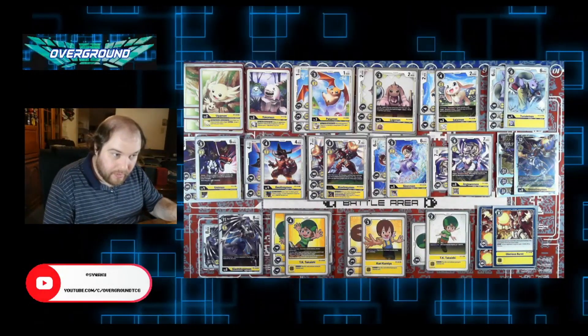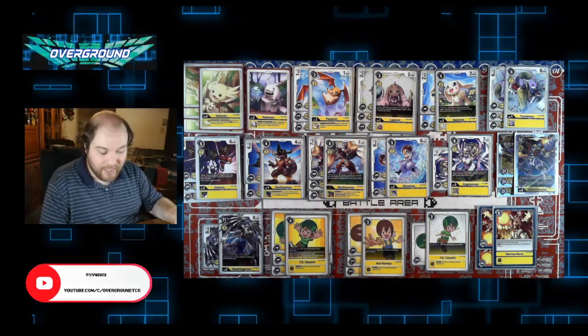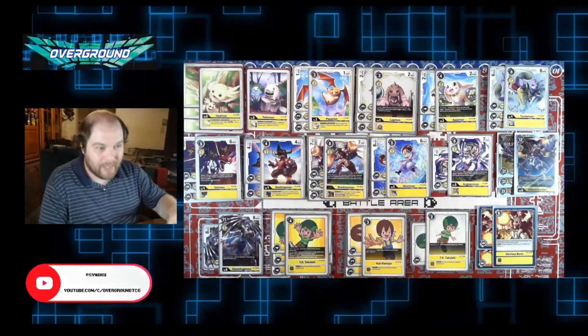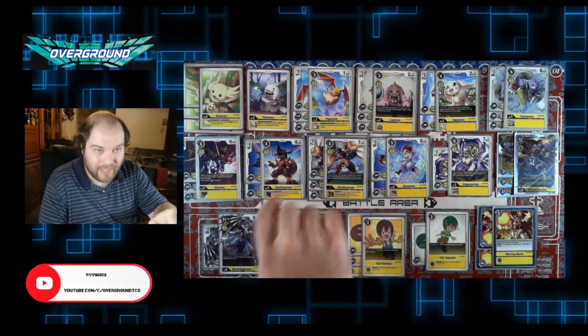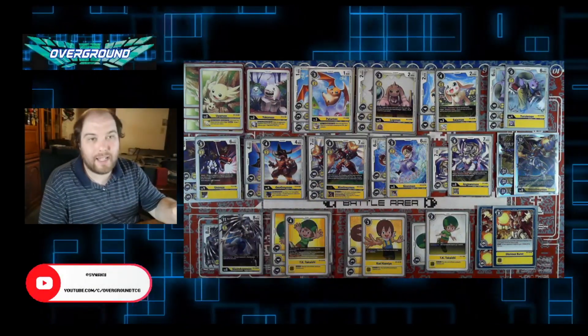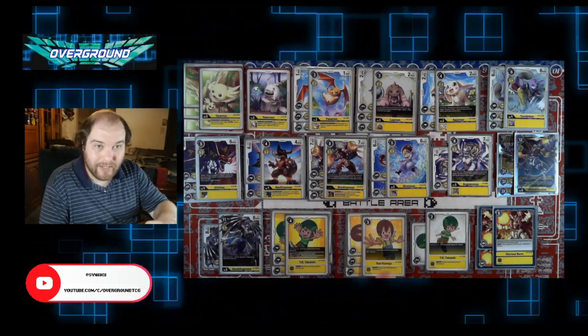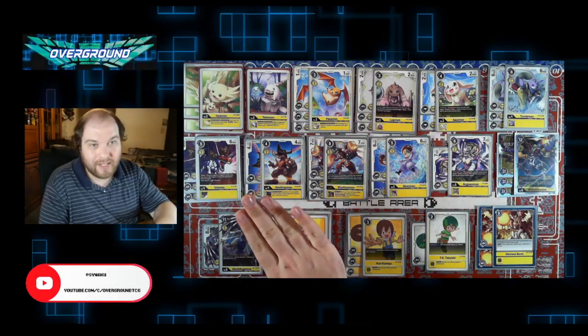Spoiler alert: I did lose in the top four, and I lost to Rookie Rush. The trolliest thing ever — I drew all three copies of Geo Greymon and didn't draw any other Tamers for the remainder of the game. I just had the one lone Kari and could not draw into anything else. So while I did include Geo Greymon specifically for that matchup and did get to see all of them, they literally did not get to put in nearly as much work as I wanted.